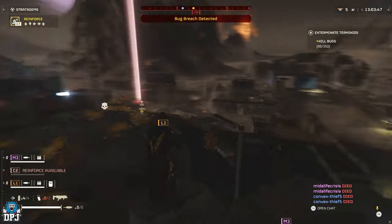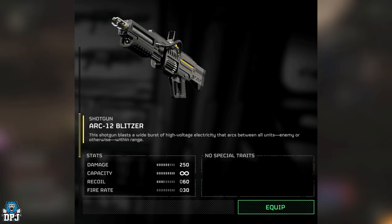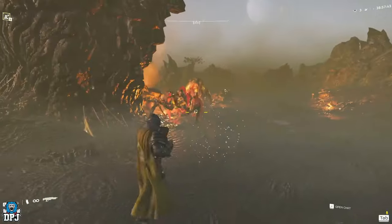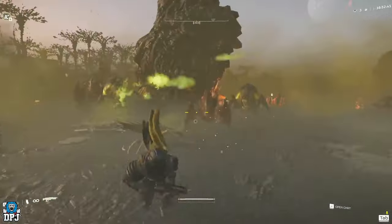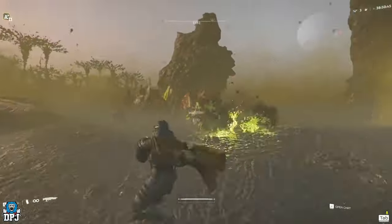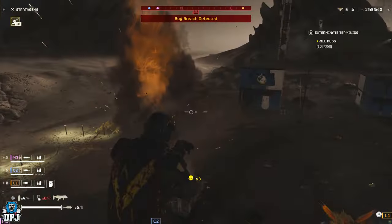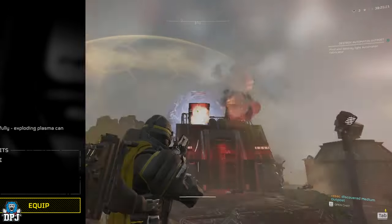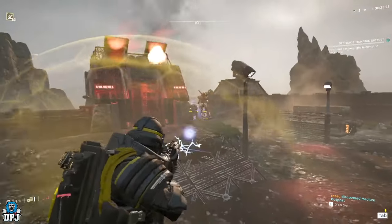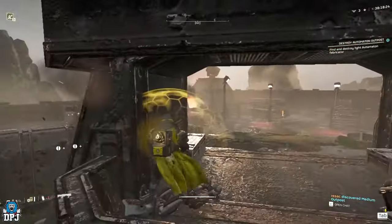First up we have a weapon coming with the next warbond, I believe it's March 14th, and this one is called the Arc-12 Blitzer. This shotgun blasts a wide burst of high voltage electricity that arcs between all units, enemy or otherwise, within range — you're seeing a bit of gameplay on screen now. Next up, we have the SG-8P Punisher Plasma, a modified Punisher shotgun firing explosive plasma rounds — fire carefully, as exploding plasma can injure squad mates.